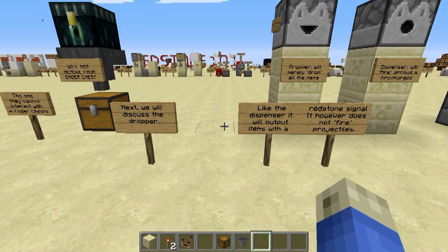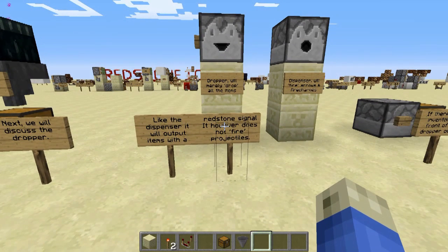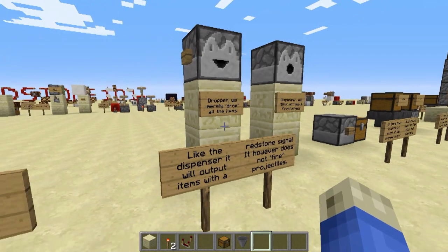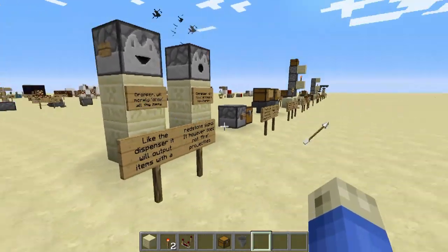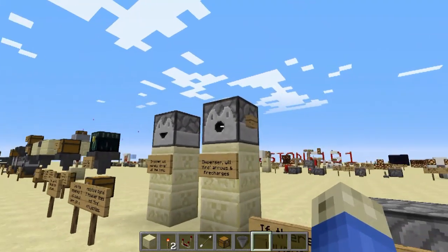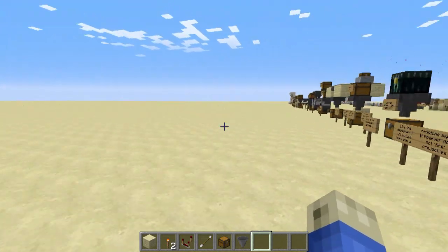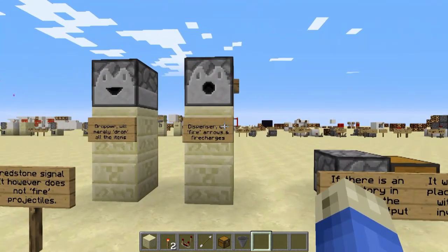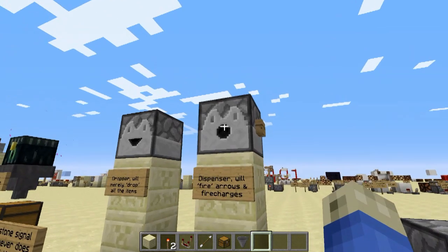Next, let us discuss the dropper. Like the dispenser, it will output an item when it receives a redstone signal. However, it does not fire an item — it merely drops it. Here's a dropper — it just kind of spits it out. A dispenser, as you should be familiar with, fires an arrow which will do damage and hurt mobs, players, or whatever, and fire charges.